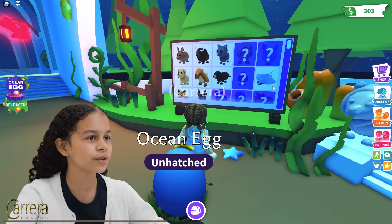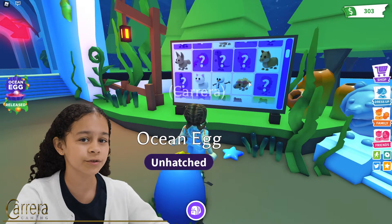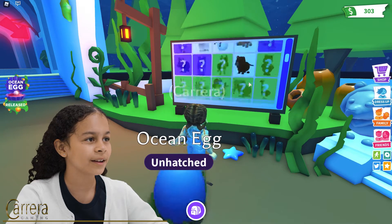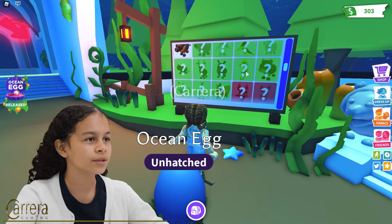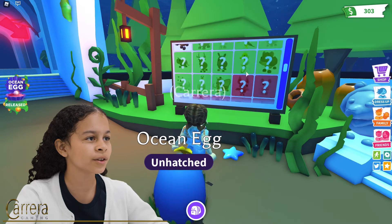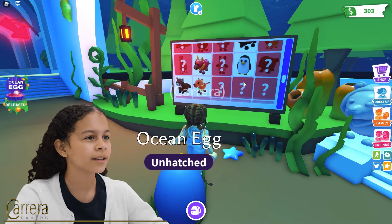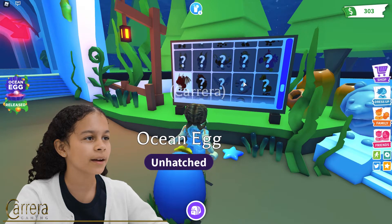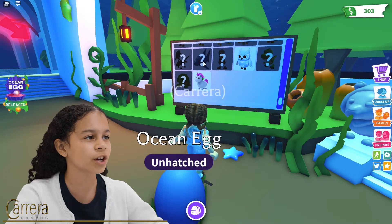So in the pets, there's a stingray you can get, there's a crab, there's a dolphin - I think the dolphin actually looks really cute and hopefully I can get one. There's a narwhal, I think they're called. And a seahorse - the seahorse also looks really cool. They got a clownfish. A starfish, which I think was already in the game. And I think there's also a shark, which is the new legendary pet.